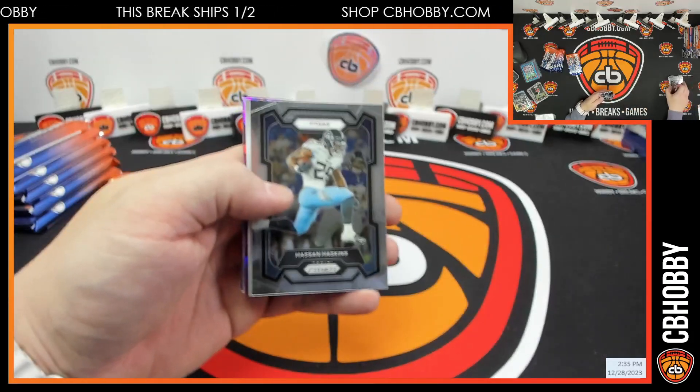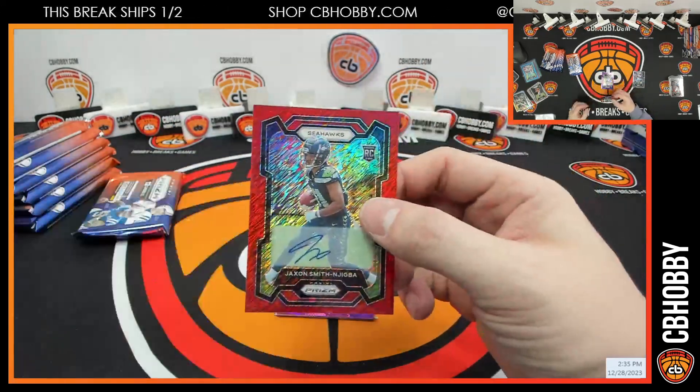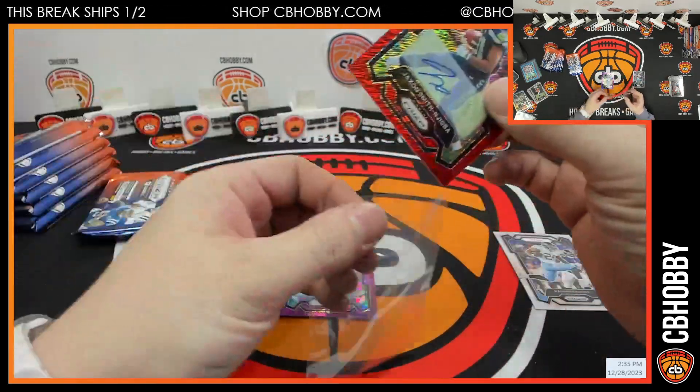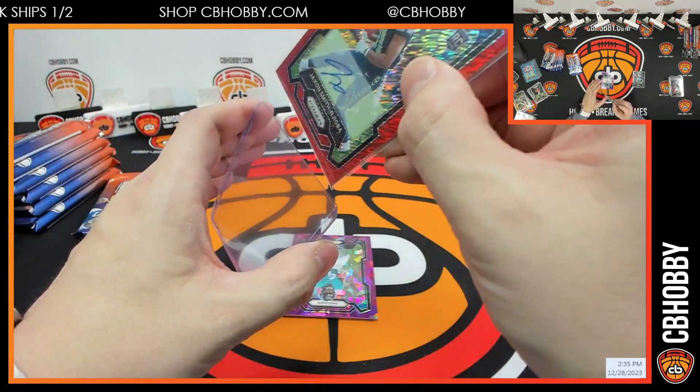First auto I believe is JSN out of 35 — it's a red shimmer. Not a bad pull there for the Seahawks.